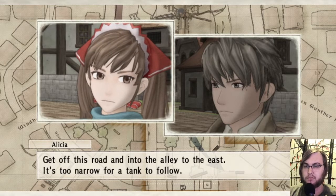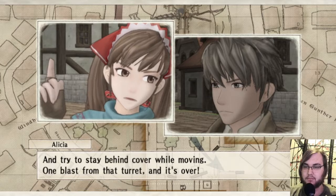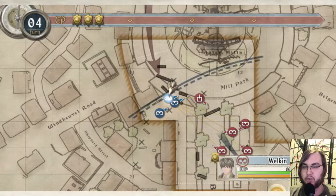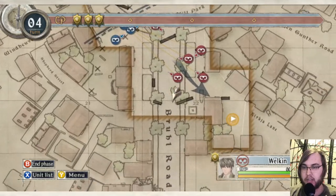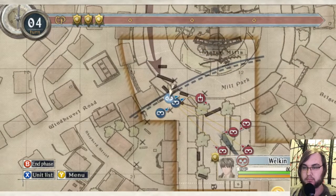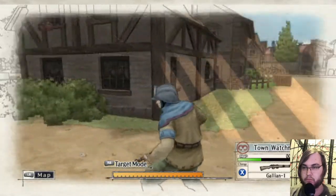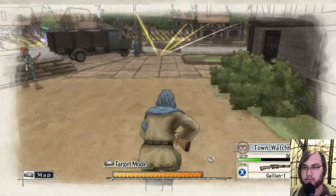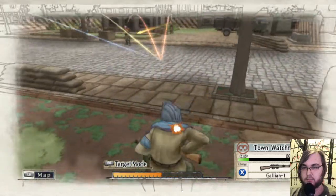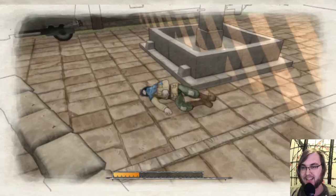'Get off this road and into the alley to the east — it's too narrow for a tank to follow. Try to stay behind cover while moving. One blast from that turret and it's over.' Welkin reaching the destination is the victory goal, so we're heading there. There are so many enemy men — and there goes town watchman. He's retreated — I saw their parachutes.